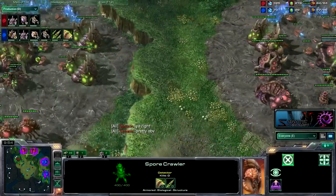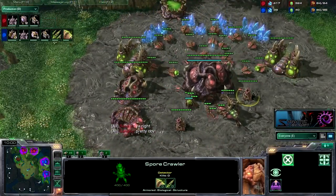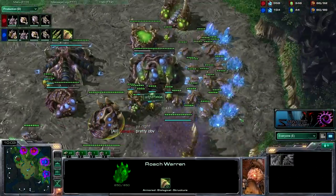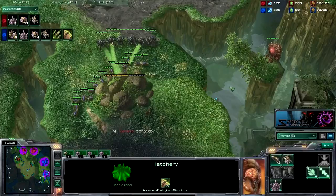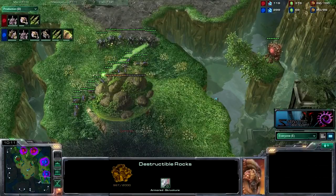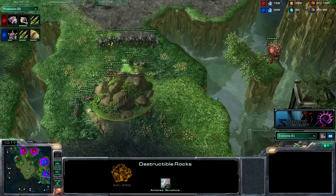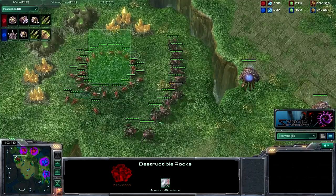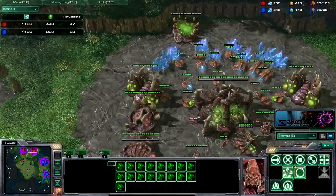I'm throwing up two spore crawlers, getting ready for the mutas. He is just going to drone up and go with double upgrades on his roaches. My overlord spots that he's getting a third right now. This overlord is really important — I spot that he's breaking down the rocks, so he's probably going to get a third and head for a macro game. So I'm going to go for the gold and try to keep up with that, because I am behind by drones.